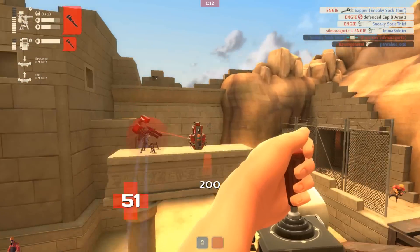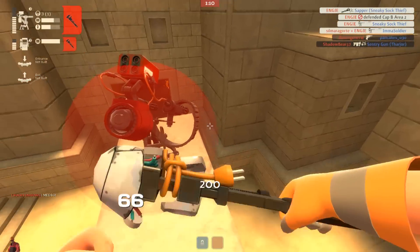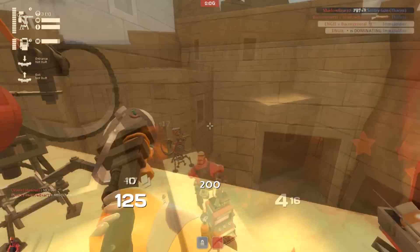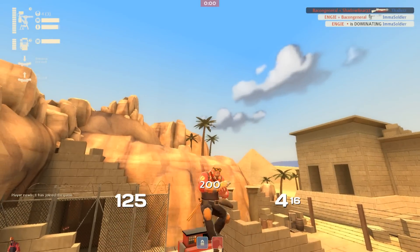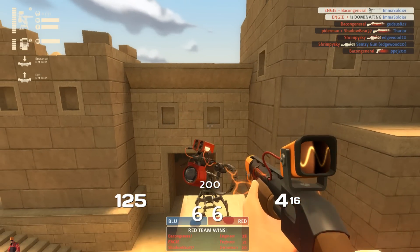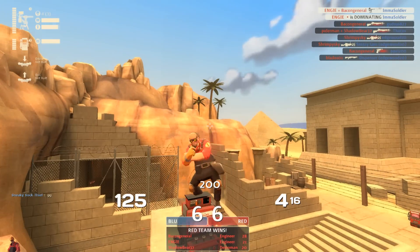Oh my god, Valve, please fix Egypt. I used to love Egypt, and then the Wrangler came out and I don't even care anymore. Egypt isn't even really that good of a map, but I'm sad about this. It's not even that difficult to fix — all you have to do is make it so Engineers can't build on top of this pillar. So please, just please one time, and thank you. We all appreciate it.